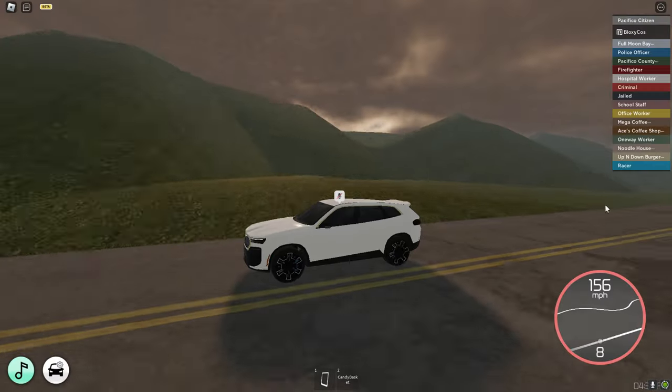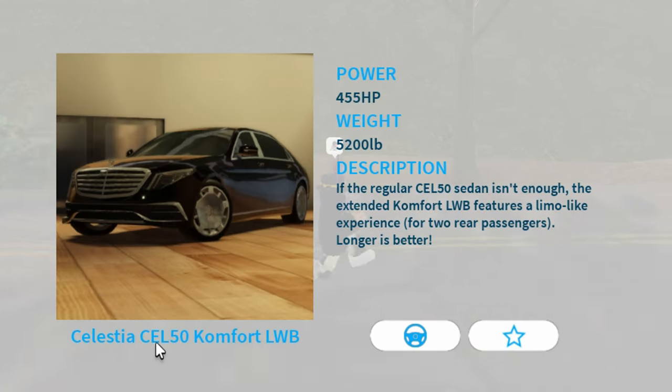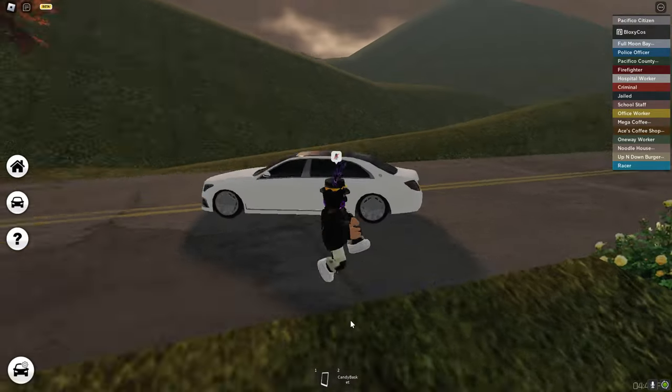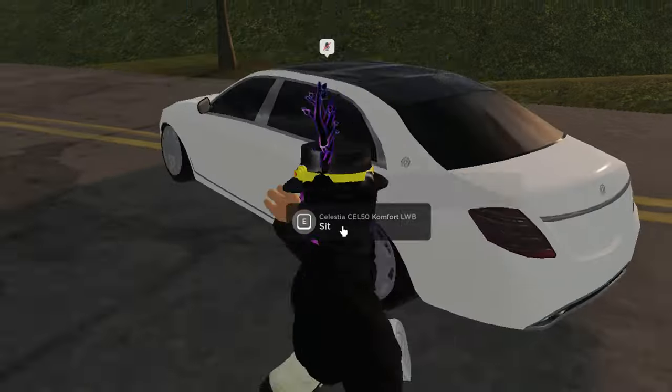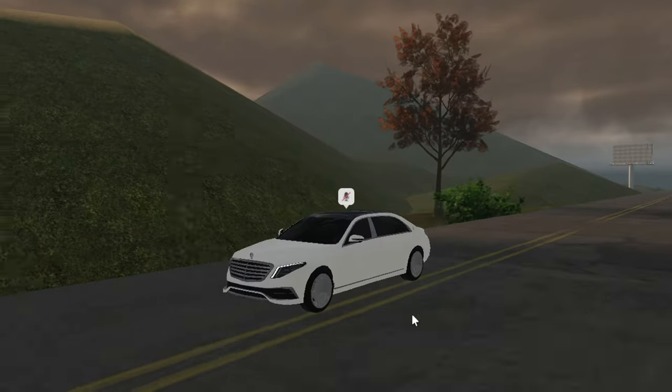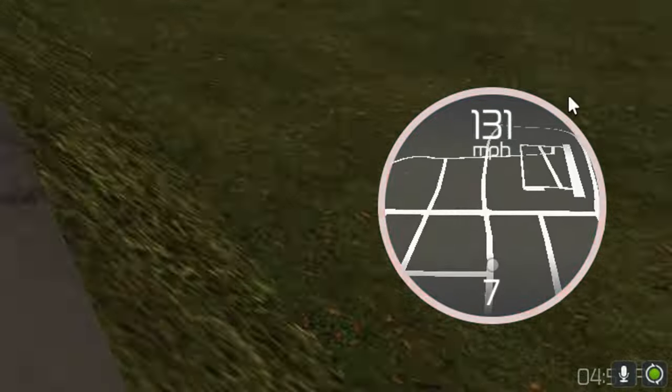Now we have the Celestia Cell 50 Comfort LWB. I'm not sure why the name is so long — it's just a modern Mercedes or Maybach. The acceleration is really slow and the top speed is 155 miles per hour.